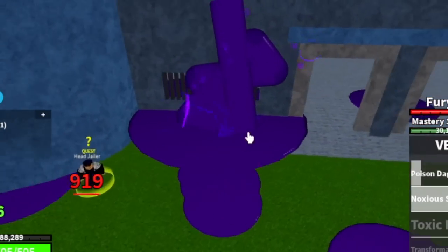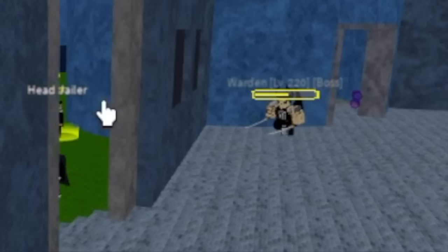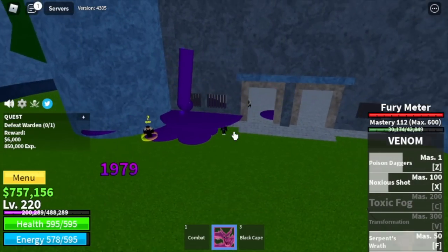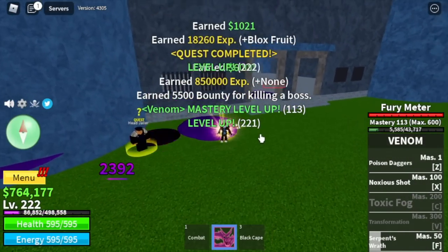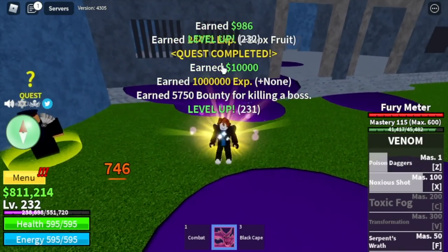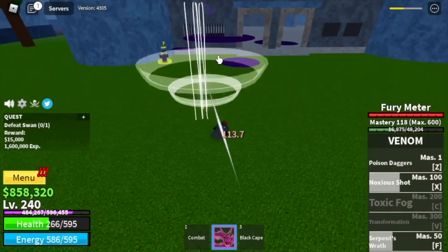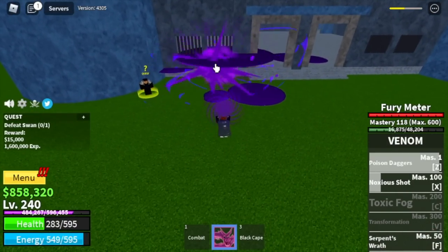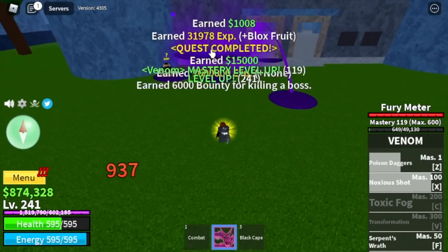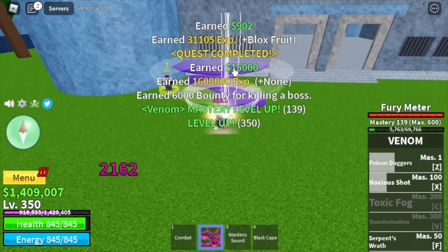The best thing is that this boss cannot hit you as long as there is a wall in between you. Same thing will happen with the Chief Warden at level 230. At 240 you can start defeating Swan — same strategy, but you need to create distance. You will get hit by his skill, but that's fine. Your damage is stronger compared to his. We're going to do server hops here until you reach level 350.